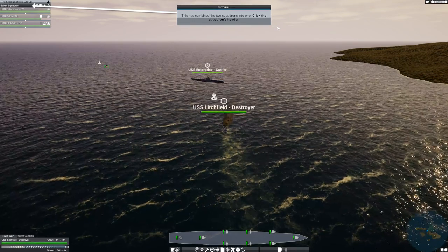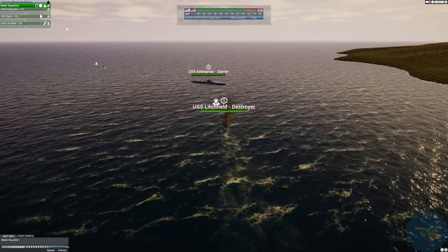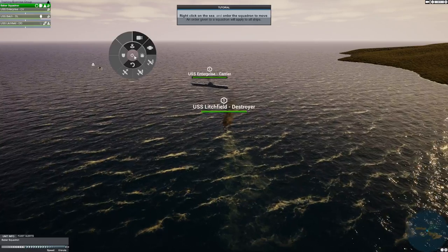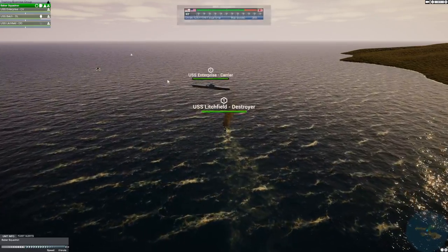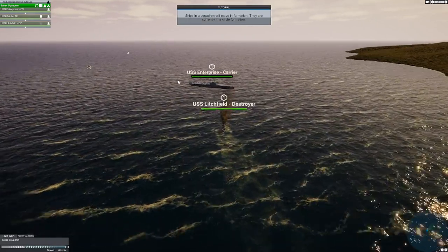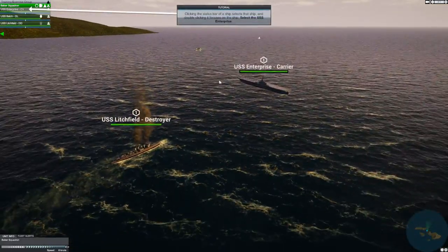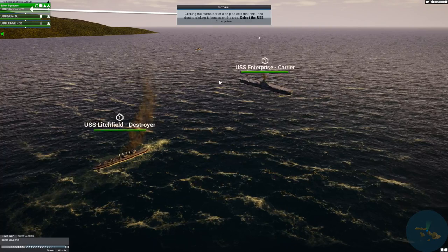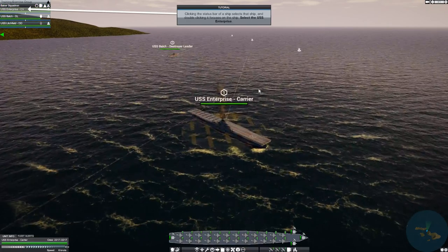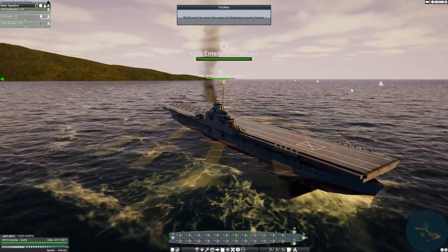Right-click on the compass to order a squadron to move. Ships will move in formation — they are currently in circle formation, which is the preferred formation for protecting carriers. Clicking on the status bar of a ship selects that ship; double-clicking focuses on it. Let's double-click on the Enterprise and focus on it — the glorious Enterprise, most decorated ship in World War II.